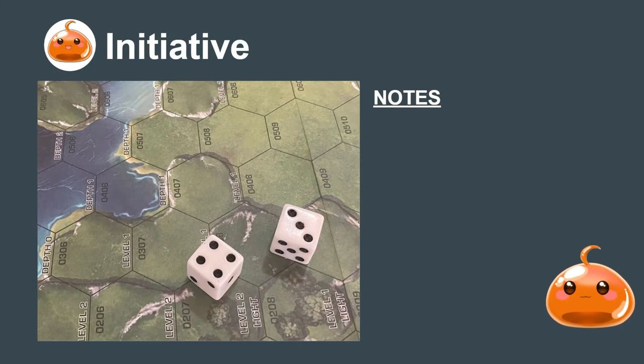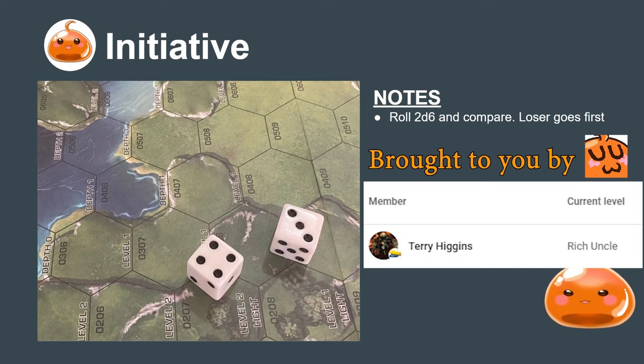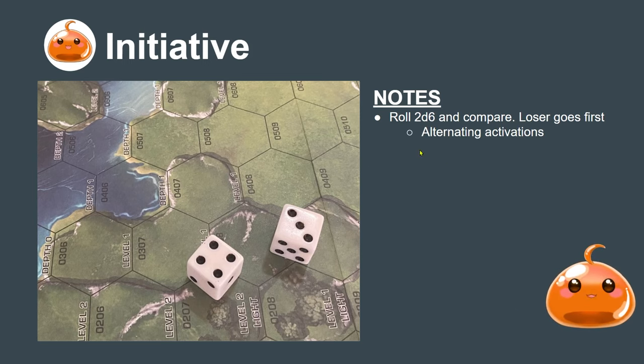Let's go over initiative and what you need to know in Classic Battletech in order to be successful. Rules as written, it's really quite simple. Roll 2d6 and compare with your opponent. Loser goes first. You take alternating activations in Battletech, meaning you pick a unit to go, you move it, and then they pick a unit to go, and so on and so forth until pretty much all the mechs are activated. There are some edge cases when you outnumber your opponent or they outnumber you, but that's mostly it.